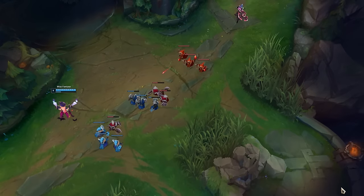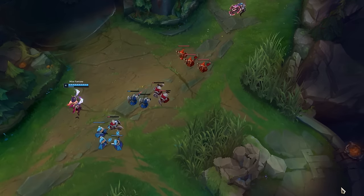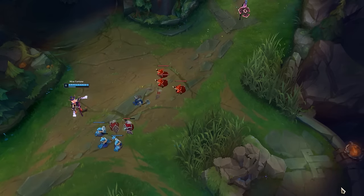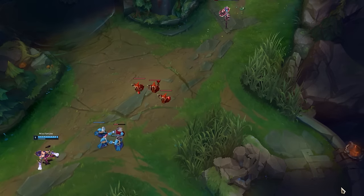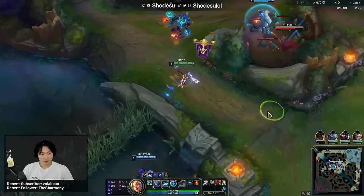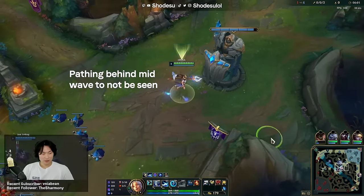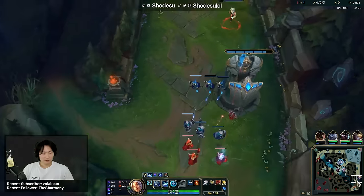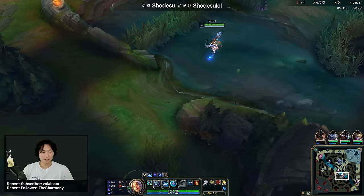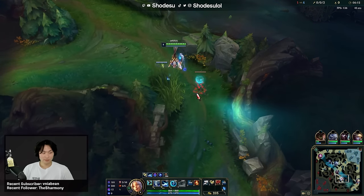You are putting pressure on their AD carry and mid laner to guess if you're taking any of those options, even if you did recall — they have to respect it because they can get engaged on and die if you hypothetically did stay. The Sivir and her mid laner will lose out on potential minions because they can't walk up freely. Looking back to the grub clip, I purposely pathed so I wouldn't get spotted by the enemy minions when rotating back to bot lane. It's these very subtle movements that make a huge difference, because you aren't giving the enemy information about where you are and now they have to guess, which creates a lot of pressure on the map.